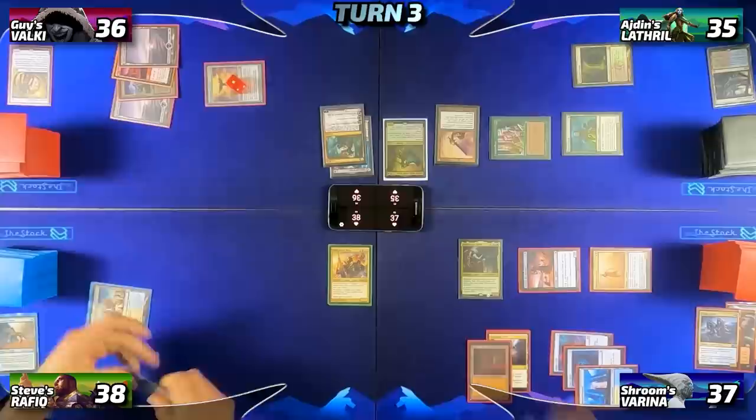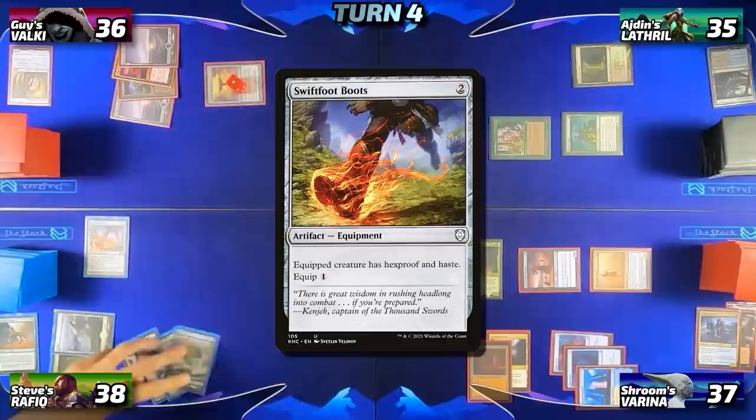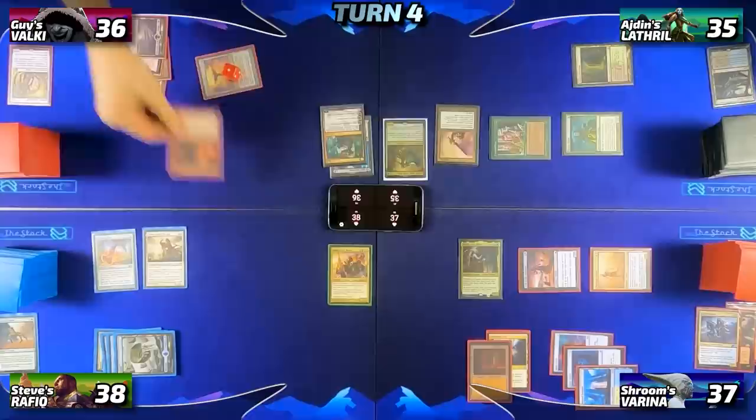Steve untaps, draws, and plays the basic Plains he got off Kodama's Reach. Then taps for two and casts Swiftfoot Boots. Once it resolves, he taps out further for four and casts Heliod, God of the Sun. With no further action he passes to Guy, who untaps, draws, then taps out for five and casts Neheb, the Eternal, before passing to Iden.